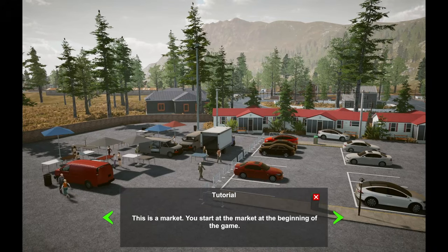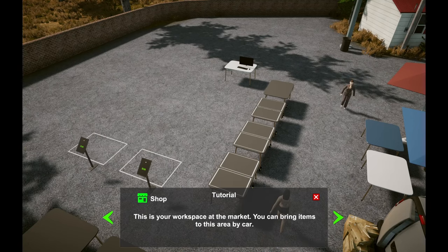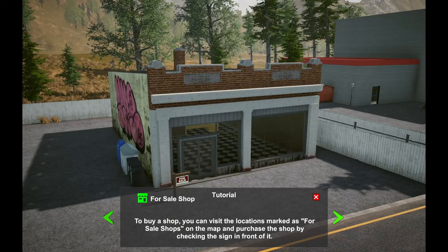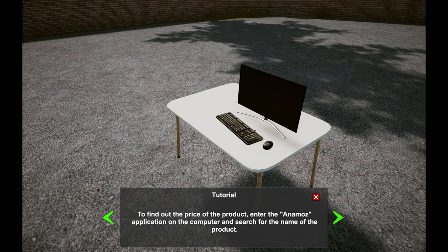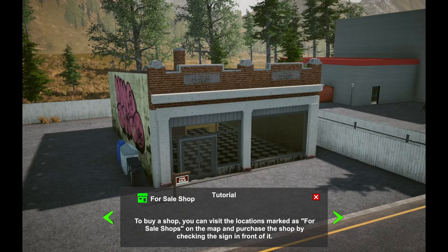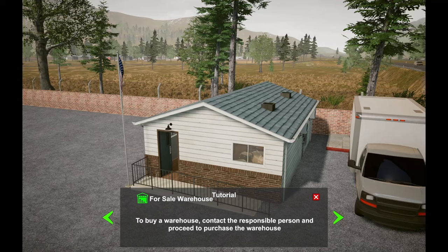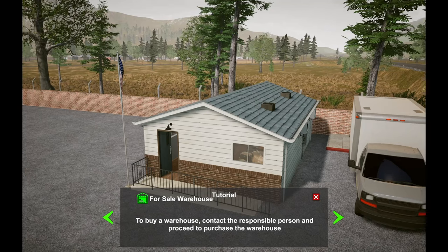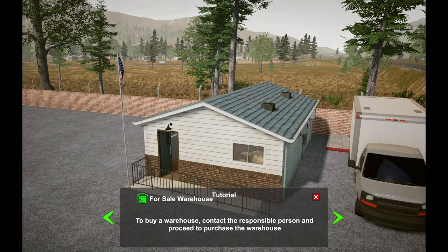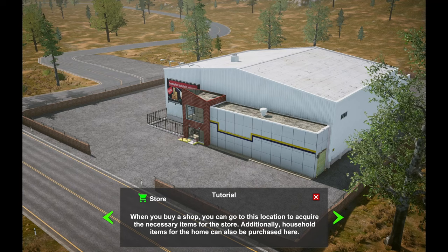This is the market — you start here at the beginning of the game. This is where we'll sell products that we find in our storage units. You can put prices on the tags and go to the computer to find what the prices are. You can also buy shops. There's an outdoor and an indoor storage for sale — you can buy your own warehouse and store stuff.